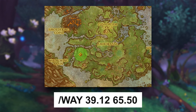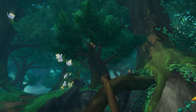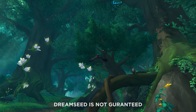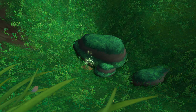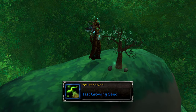To loot the Crystalline Glow Blossom, make your way to this location. I would suggest mounting up on a traditional mount and then flying up to the tree, because the glow blossom is hanging from the branch. Once you loot it, you will receive a gigantic dreamseed. To get the Pine Shrew Cache, fly to this location and loot the cache placed on the ground. Looting it will give you a toy called Fast Growing Seed.